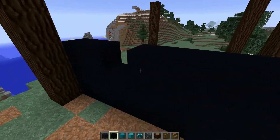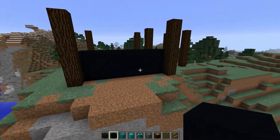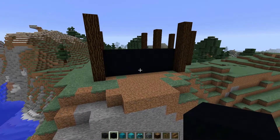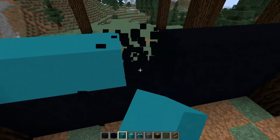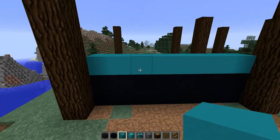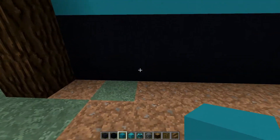Powder is basically sand — concrete powder is sand. That's interesting. Now that is extremely black. Let's see what the cyan concrete looks like. That looks kind of cool, but super, super bright.